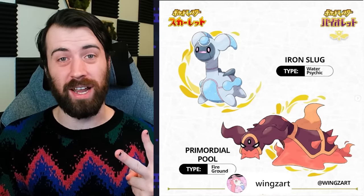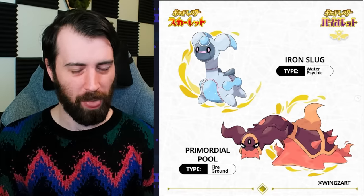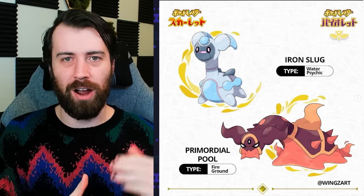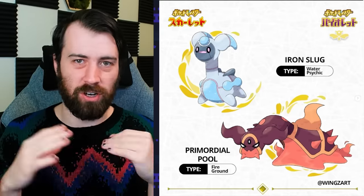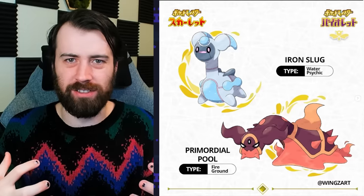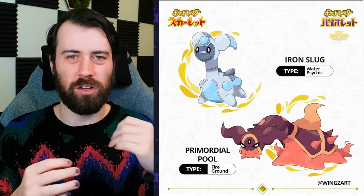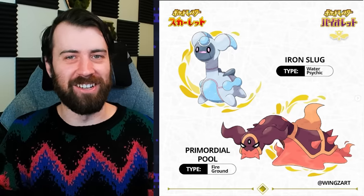Next up from Wings Art, we have two forms for Gastrodon: Iron Slug and Primordial Pool. I really like how their typings mirror each other, where Iron Slug has Water and Psychic, and Primordial Pool has Fire and Ground — each keeping a part of Gastrodon's typing. Iron Slug is just so friend-shaped, and then Primordial Pool is this big beastly monster. The juxtaposition of these two designs right next to each other is marvelous. I love how Iron Slug has this water flowing through it, but it's also like the glowy bits of the future Paradox forms. And Primordial Pool is just super spiky, and I love that.